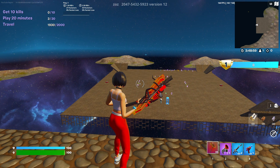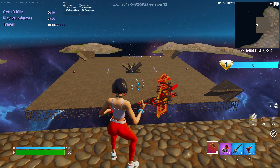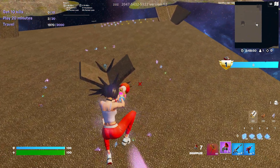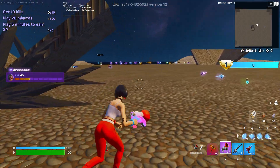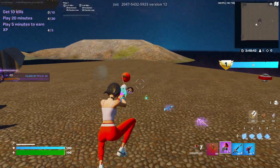Another thing you can do on this map: on the top left of your screen you can see 'Get 10 kills,' 'Play 20 minutes,' or 'Travel.' If you travel 2,000 meters you'll get XP. As you can see I'm about to complete it — I just got 2,000 XP just from traveling.